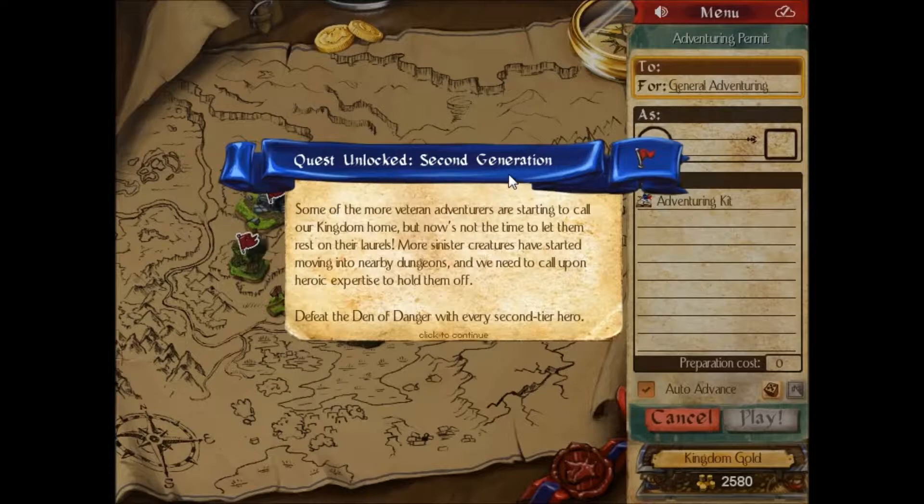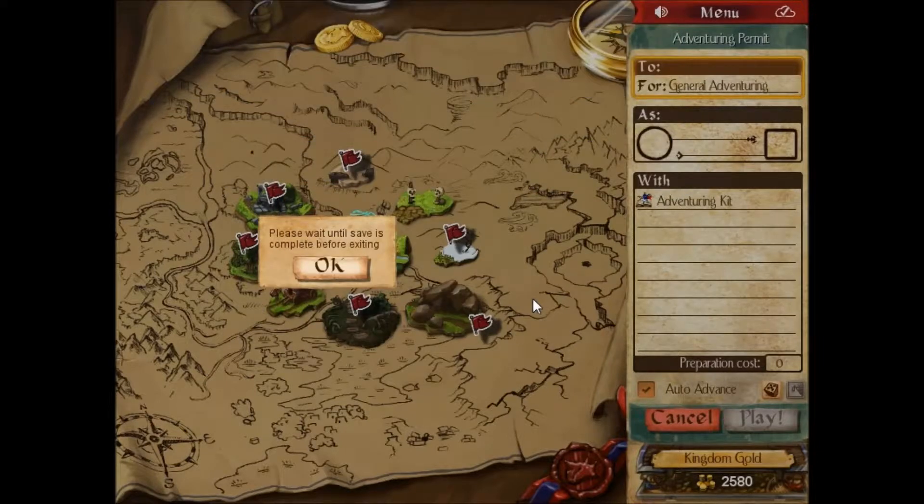Some of the more veteran adventurers are starting to call our kingdom home, but now's not the time to let them rest on their laurels. More sinister creatures have started moving into nearby dungeons, and we need to call upon heroic expertise to hold them off. Defeat the den of danger with every second tier hero. Ugh, that again.